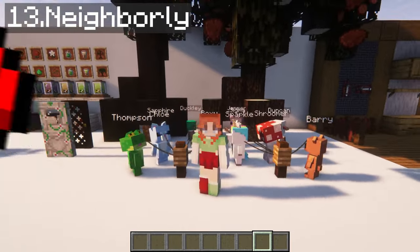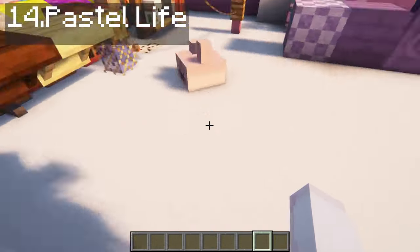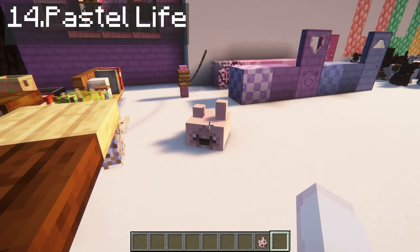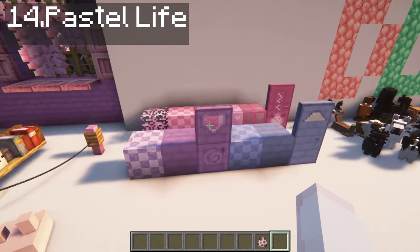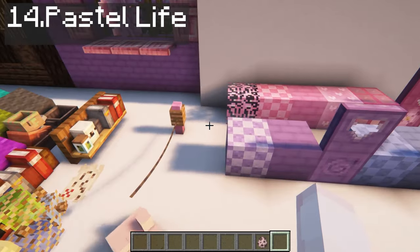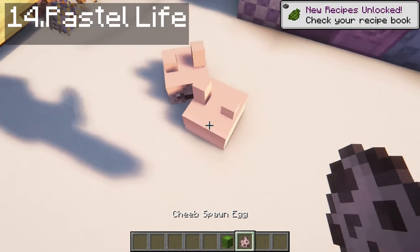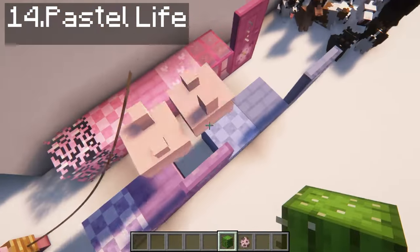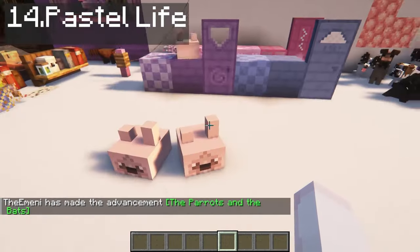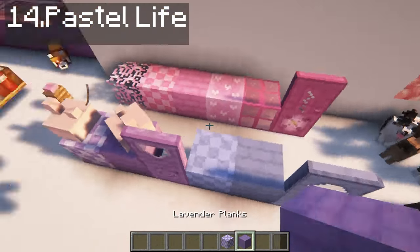Pastel Life adds cutie blocks, weapons, and one mob — this is the sheeb. I don't know what it really is — I think it's part bunny, part pug. They can be tamed and bred with cacti found in the desert. They're so cute! These are the blocks the mod adds, and we also get three new doors with cute pastel colors.